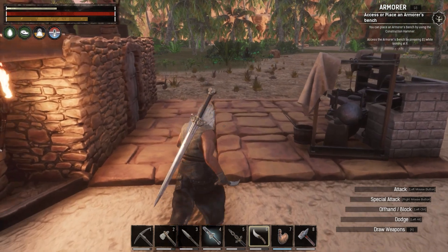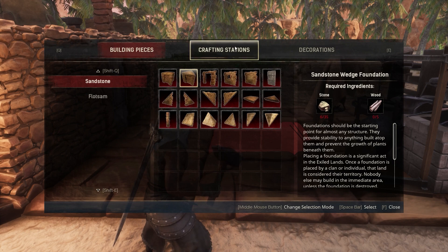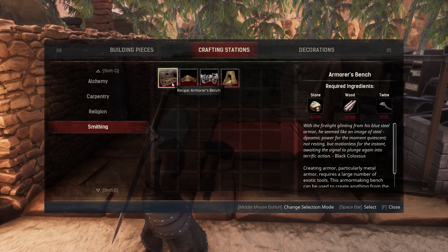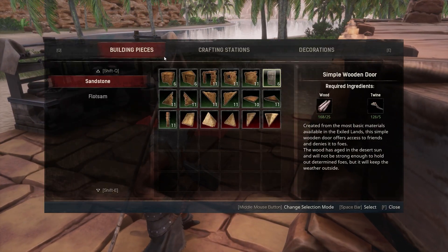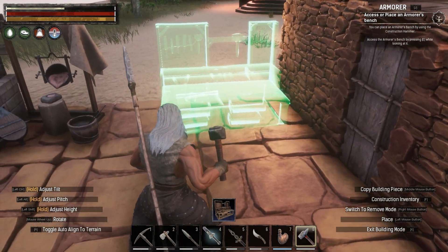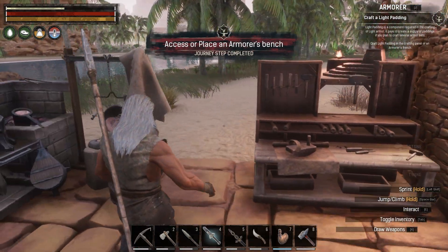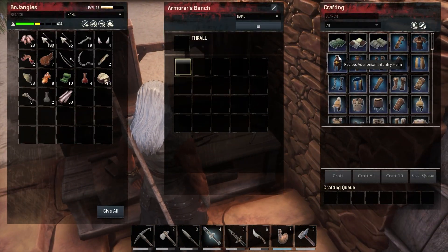Now it says access or place an armorer's bench. Let's see if we have everything we need to get an armorer's bench. Let's go to crafting station - probably gonna be smithing, and then armorer's bench. We don't have everything - let me go grab it. Okay, I think we got everything we need. Let's put it right here on this corner - I think this is gonna be perfect. We got it!